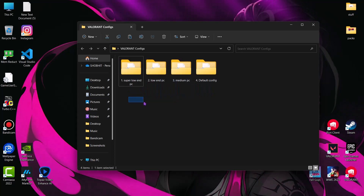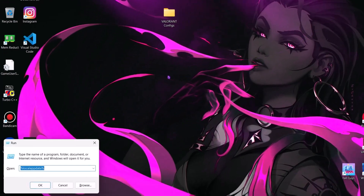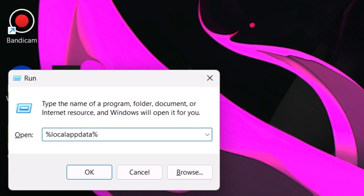Choose a config according to your system specs. I am choosing the medium config. Just copy it.